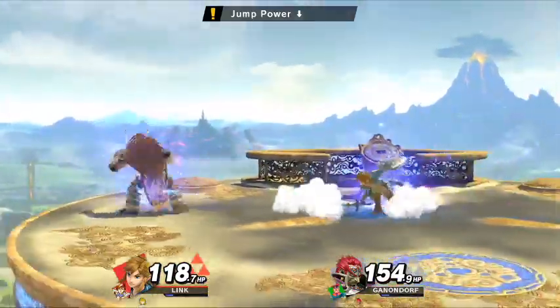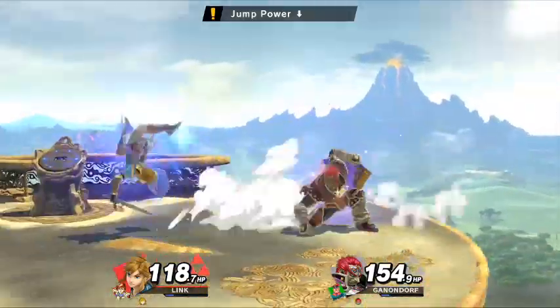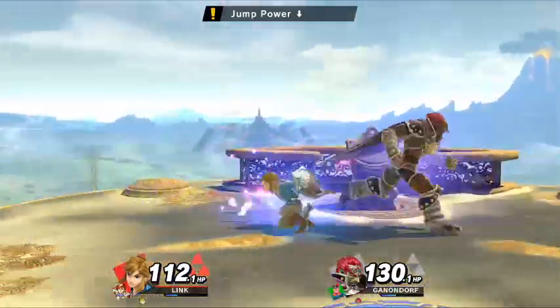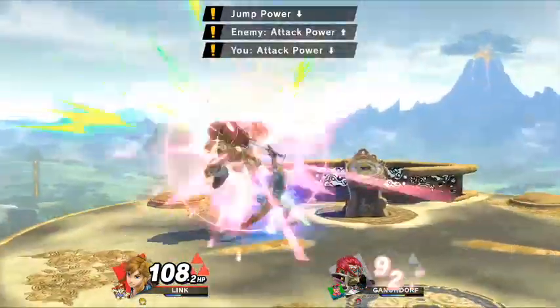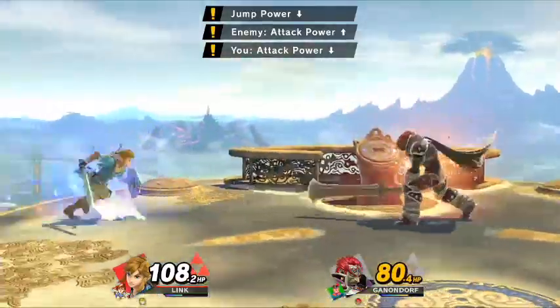I just kind of really danced a lot with Ganon here. And I didn't realize at the time, but I keep forgetting — I just automatically use boomerang all the time — that he has the Franklin Badge, so you can't do any projectiles. So Link actually is probably not a good character to fight Ganon in this fight, but it's what I like using anyway.